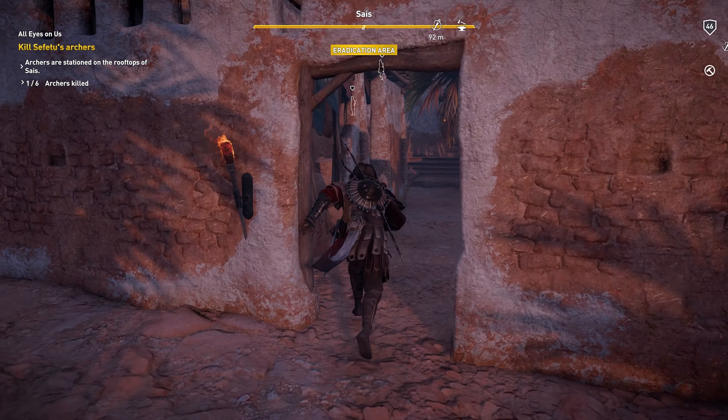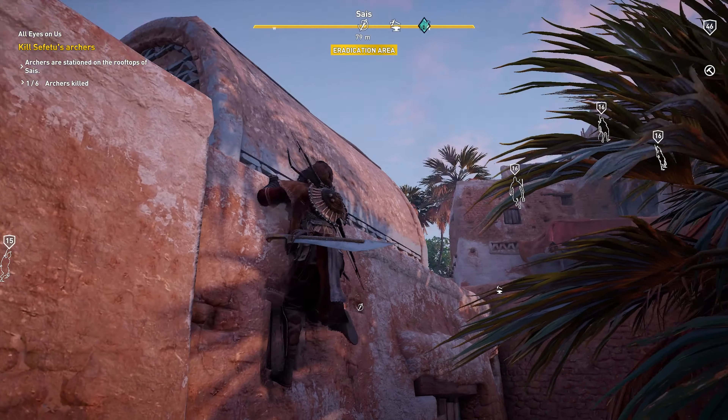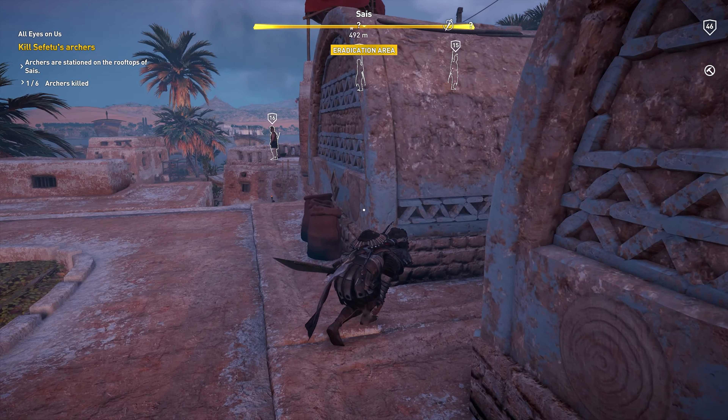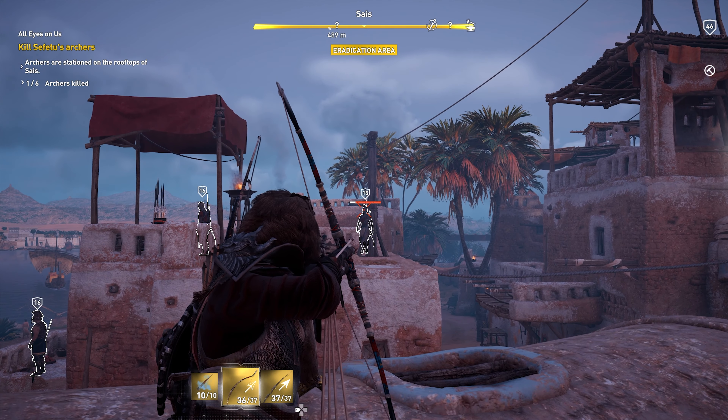Alright, it looks like we've identified all of the remaining archers. Now we're actually going to head over to the left hand side here to start things off, once our character decides to climb the geometry — but nonetheless we should be able to take care of these two archers with relative ease.